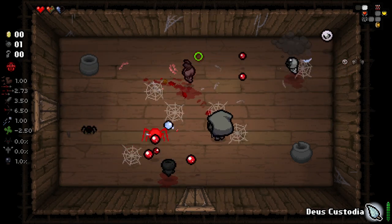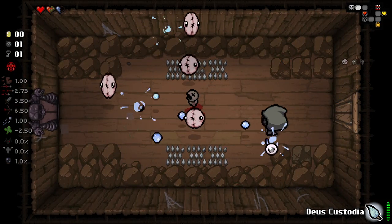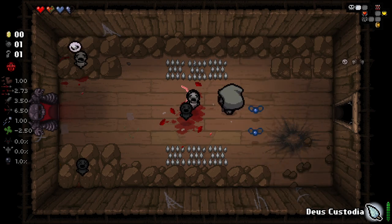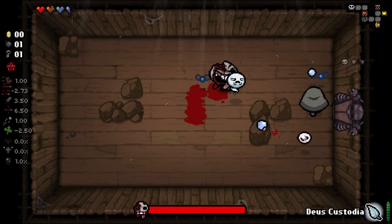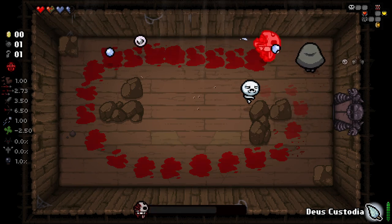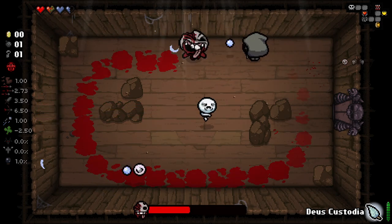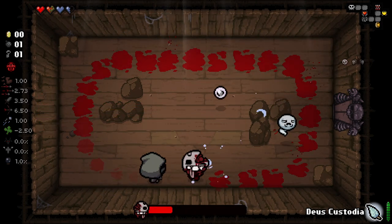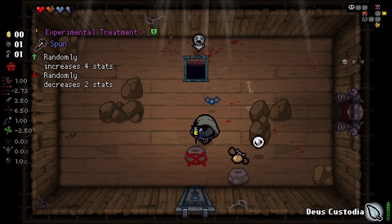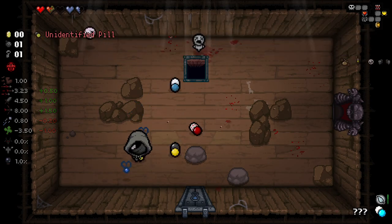This is definitely one of the harder custom characters because we have kind of bad health to start off with. We can actually lose items if we don't use our Deus Custodia, and we're going to be getting broken hearts alongside that. So maybe I should have kept Quints thinking about it, but I think we'll be okay. We're doing decent enough damage. We start with exactly base stats, which isn't anything too weird. We get our double items again here and I really couldn't care less about losing either of these.